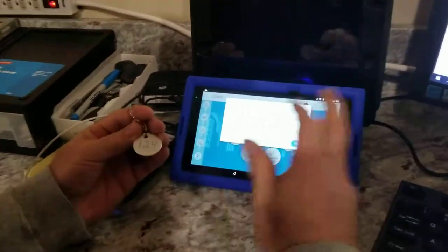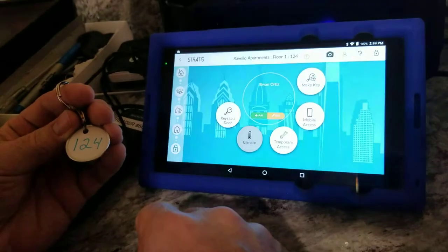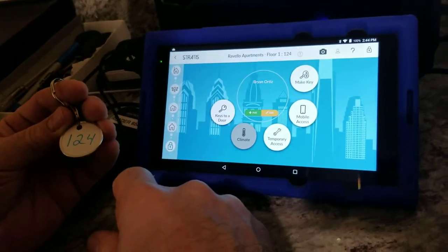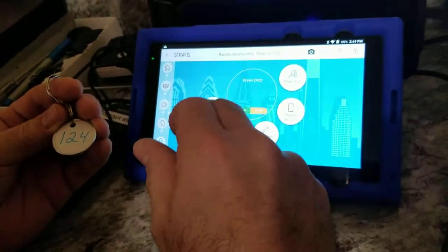This Mobile Access — I never touch it, don't worry about it. That's in case they want to use their mobile phone, but it's very expensive, so we do Next. Now their name is there. If you wanted to add more people, you do the same process. You have to make a key for each name.